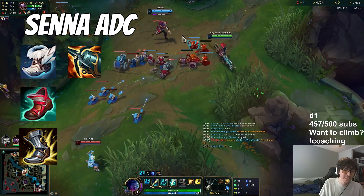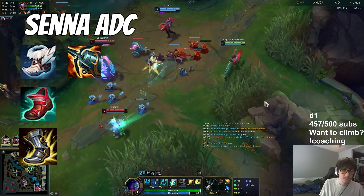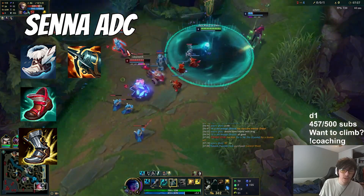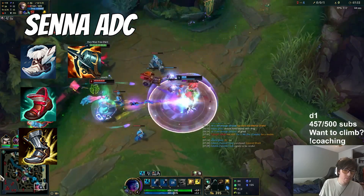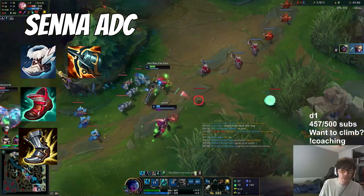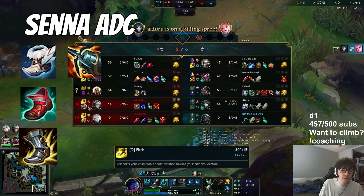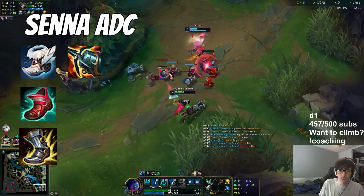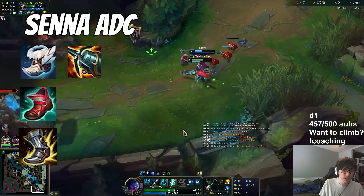After that, you're pretty much going to go RFC to get more attack speed and extra range to harass. Then you're looking at things like Last Whisperer and Guardian Angel. This ties the build together for Senna ADC — it converts all your extra crit into bonus damage that you leverage by auto-attacking frequently. Rage Blade also has a passive where every couple of hits it procs your on-hit effects twice, making Kraken Slayer work really well, plus your stealing of movement speed, lifesteal, etc. is really potent.